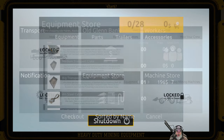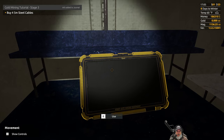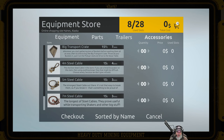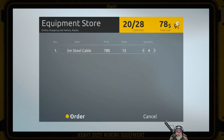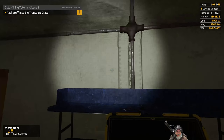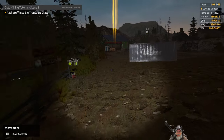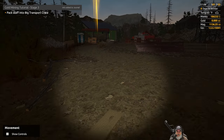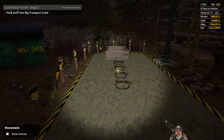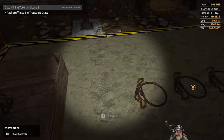Checking out and ordering. Next: buy four 5-meter steel cables — those are probably under accessories. We want one, two, three, four of those. We still have around $186,000. The tutorial says to pack stuff into the big transport crate — and it's already here! That was fast. Anything we buy from the store through the tablet is staged at our parcel — interesting.